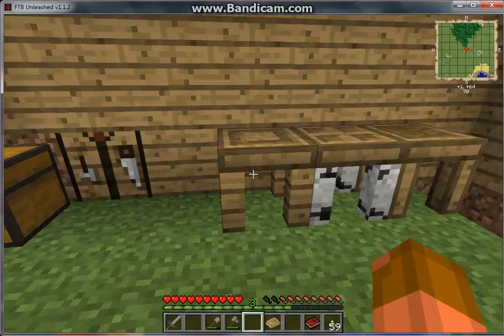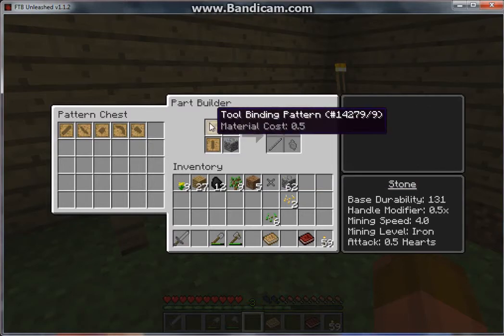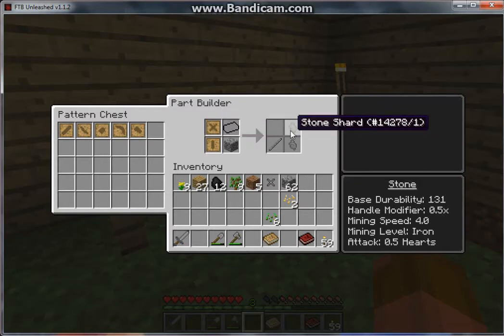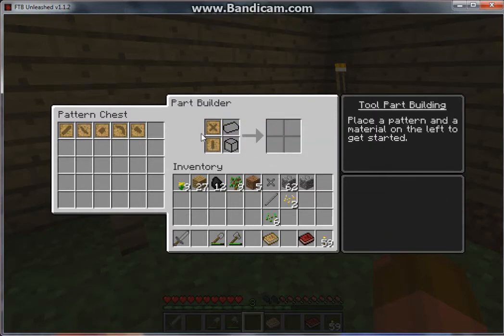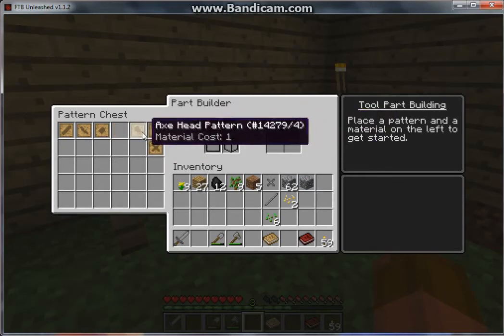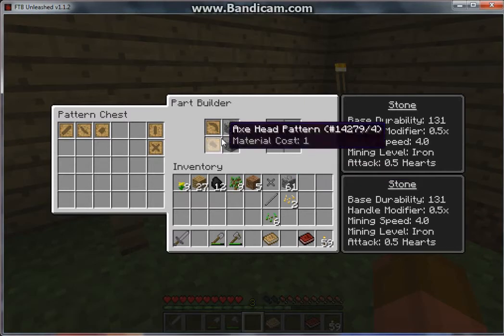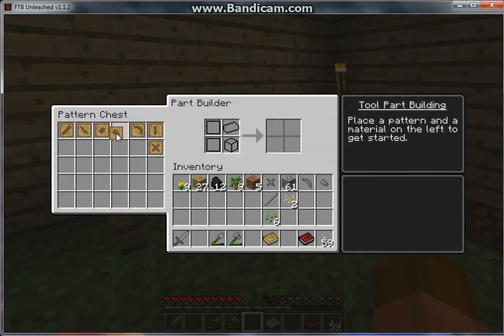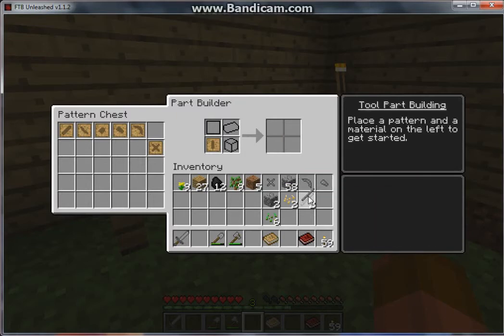Now I'm going to make a pickaxe. You see this says the material cost is 0.5, so it only took half of the cobblestone and gave me a stone shard. This is also point five so you get one rod from that. I'm going to make a couple other things — these are both material cost one, so it takes an entire piece of cobblestone. I'm making a few more tool rods. Now I have four tool rods.